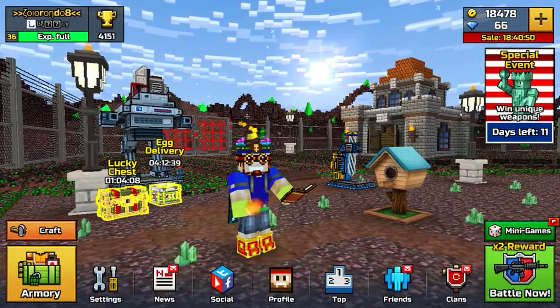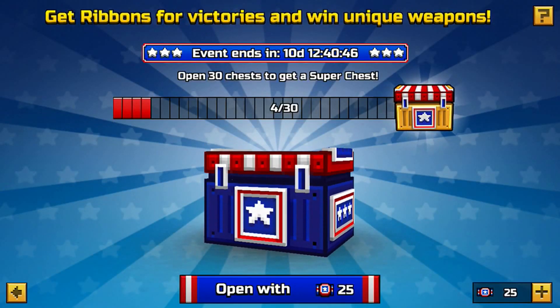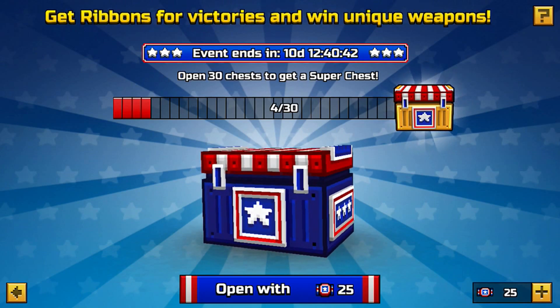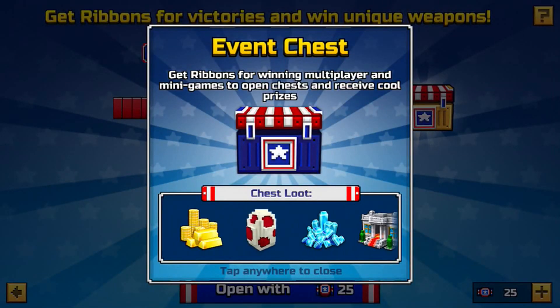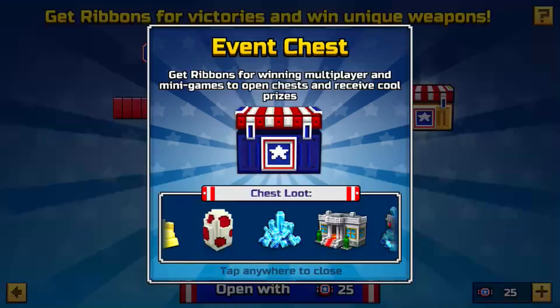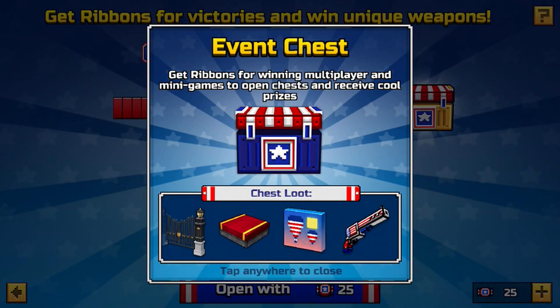The big thing in this update is the new special event, which is basically the lucky chest and the super chest and stuff. Like we did in the last update, it's like an event to actually get all the new weapons and stuff. You can look at the super chest — you can get some weapons here that are actually new in this update. You can get some craft items, like the new ones.